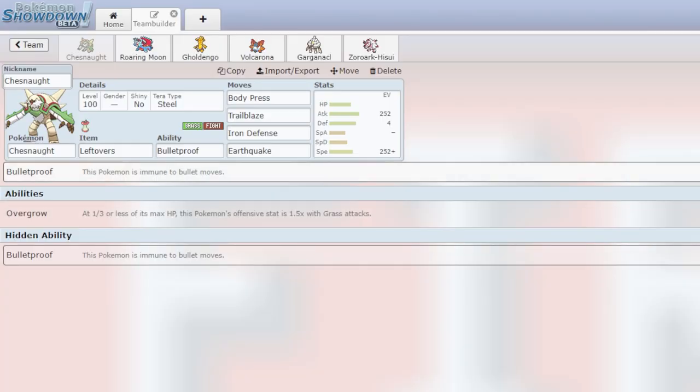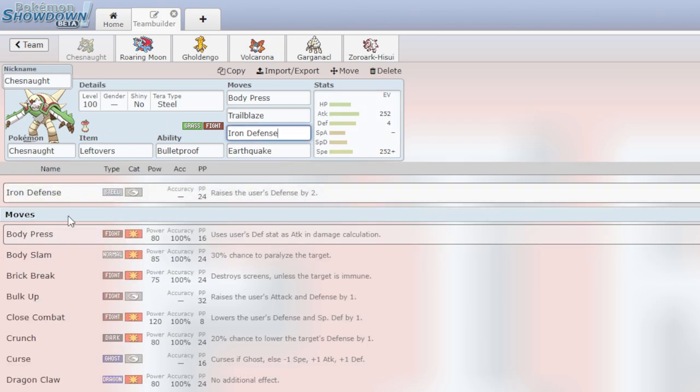Here's our pretty offensive team. We have Chestnut leading things off with Leftovers and Bulletproof: Body Press, Trailblaze, Iron Defense, and Earthquake. You can use Iron Defense kind of like you would use a Swords Dance, but it also has that defensive utility — it will boost Body Press's damage because it uses our defense instead of our attack in damage calculations. Trailblaze to boost our speed and Earthquake for coverage.